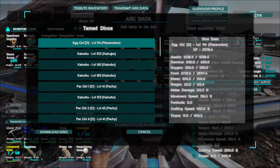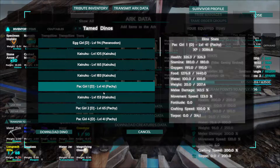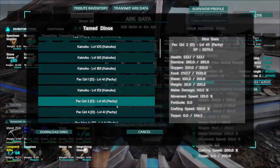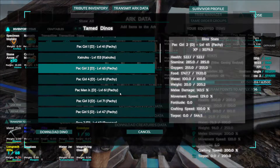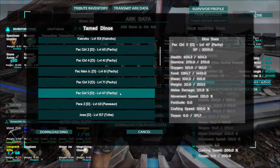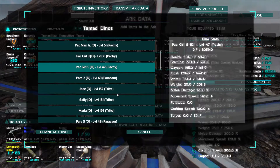What do we got in here? There's a pteranodon, a Kiruku, there's one paki — oh yeah, we have some pakis in here. One, two, three, four, five — oh yeah, we have like five pakis in here.